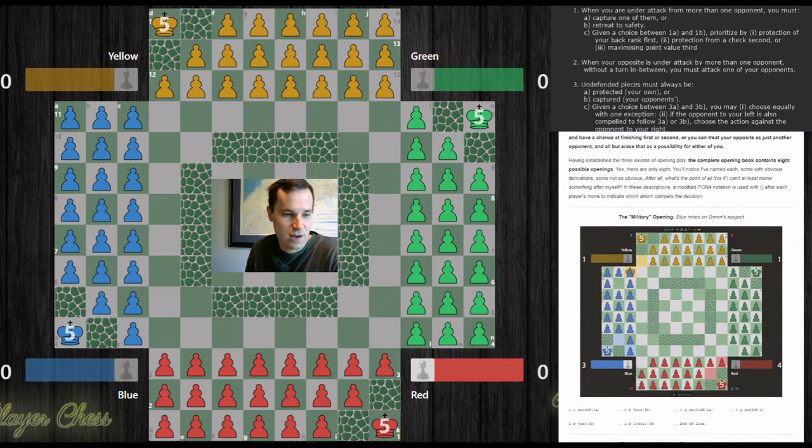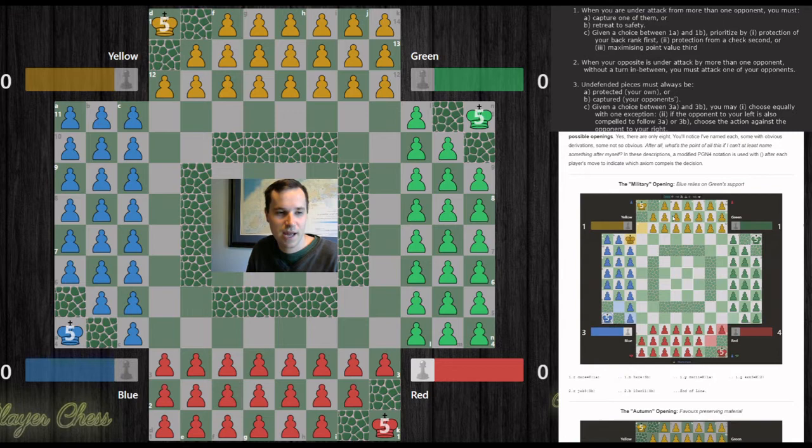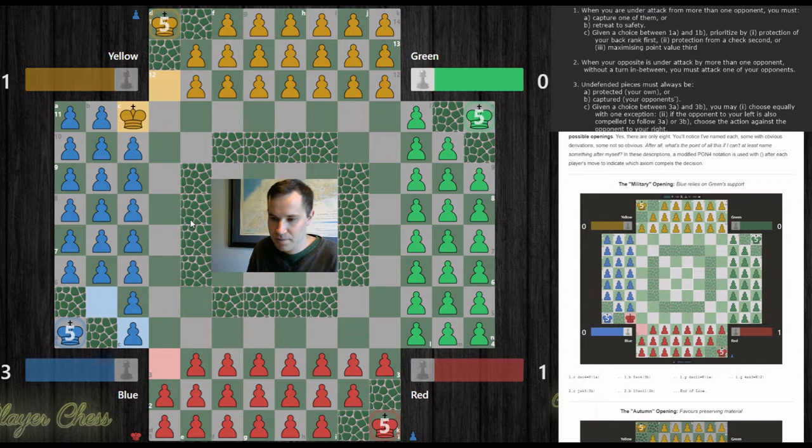Let's scroll down and look at the first named opening. In my article I have the name of the opening, an animation showing how it plays out, and notation for the moves, including which of the three axioms tells the player to make each move. The first example is the military opening. In the military opening, red captures blue from the start, blue has a recapture, yellow captures blue, then green captures red. From here we have a forced recapture and a forced recapture — and that's the opening.